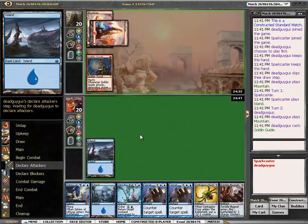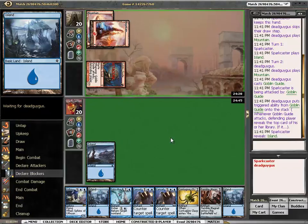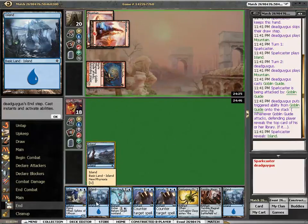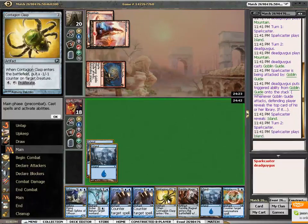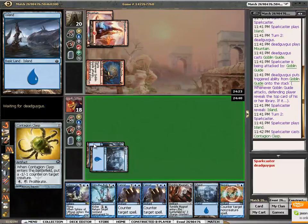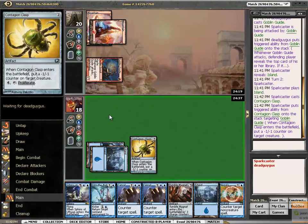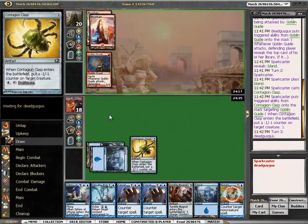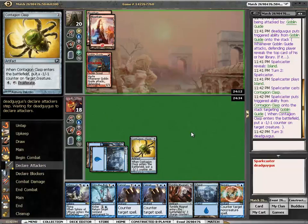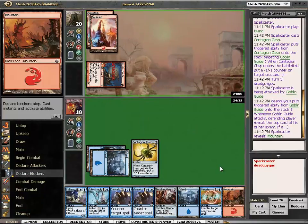Our opponent is mono-red. Mono-red is not the best of matchups, at least not pre-board, because they can come out swinging so hard that you have no chance of keeping up, especially if they get the nuts. In this case it wasn't the nuts, so I think I can survive quite a long time against this kind of onslaught.